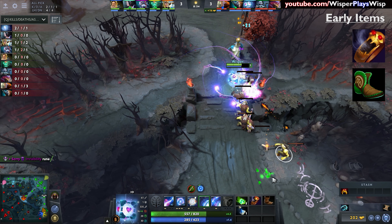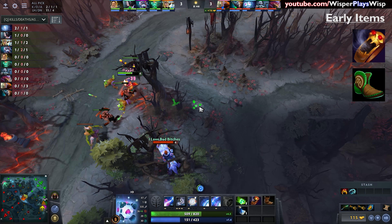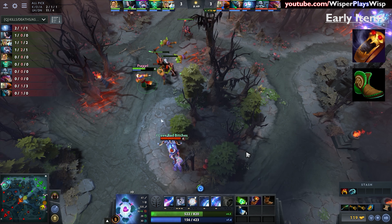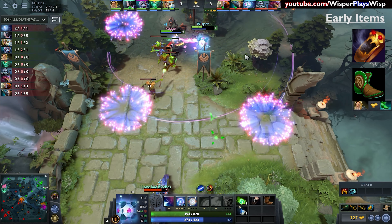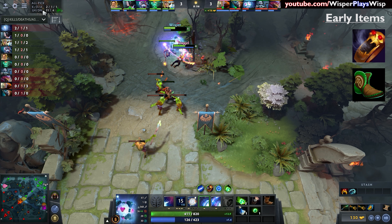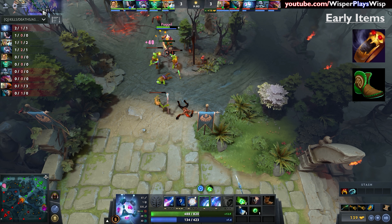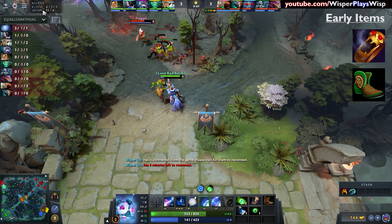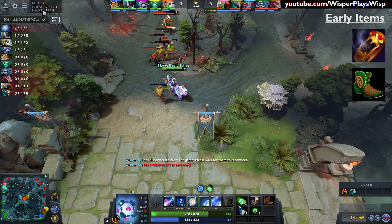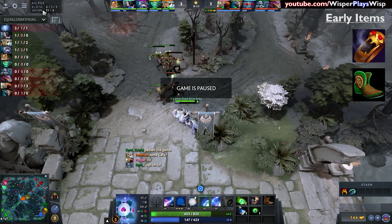The next item I'm building is Tranquil Boots, for pretty self-explanatory reasons. Sol Ring hurts — every time you activate it, you lose 150 HP and gain 150 MP. So you need some replacement for the early HP regen that Bottle would have given you. My personal choice is Tranquil Boots, which is incredibly strong in that it gives you a very high amount of HP regen.